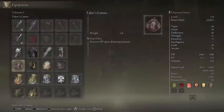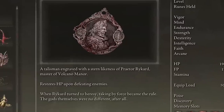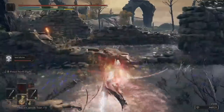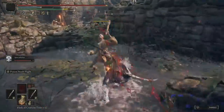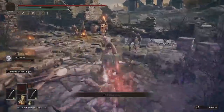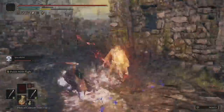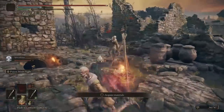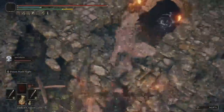Let's start out with the Talismans. The first Talisman we're going to be using is the Taker's Cameo. This is going to restore your HP upon defeating enemies. The idea of this build is a poison build that feeds off of the death of your enemies — you're a Plague Doctor. The more enemies you defeat, the more health you're going to get back, the less Estus you're going to use.